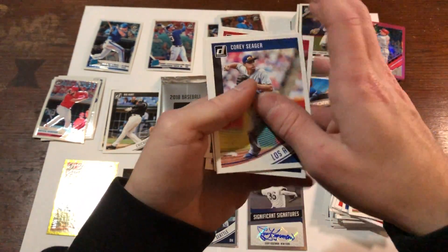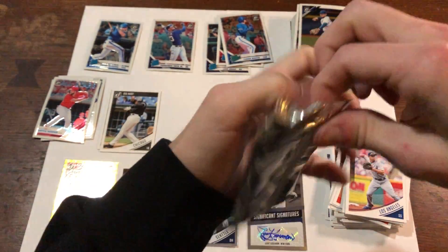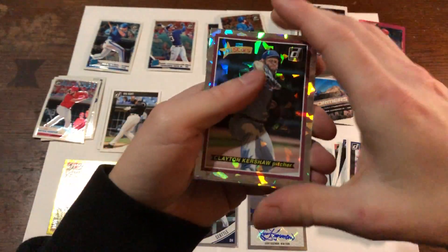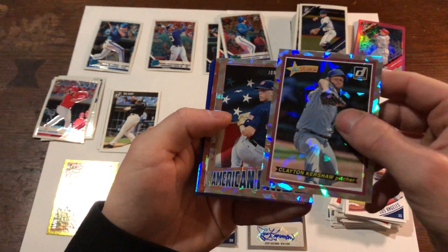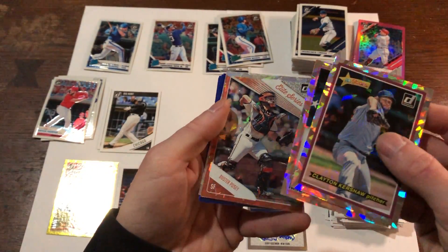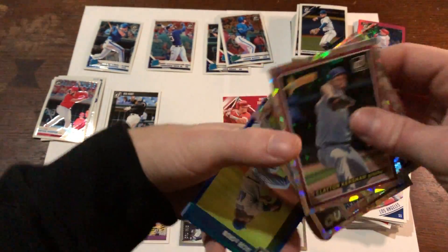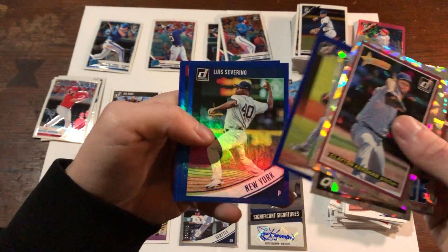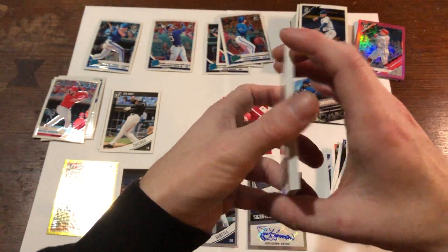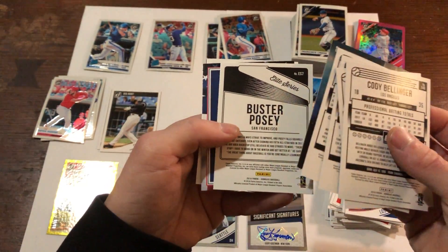Jackie Bradley Jr., Andrew Miller. Now let's see what we get out of our little bonus pack — can we get another Mike Trout? We got a Clayton Kershaw, John Olson, a Buster Posey Elite Series, Nolan Arenado Out of This World, Jacob deGrom, Severino, Martinez, and Cody Bellinger. Those are actually very nice looking cards. Doesn't look like any are numbered.